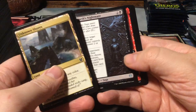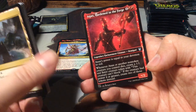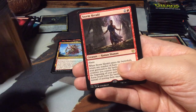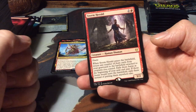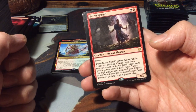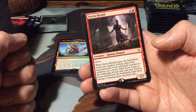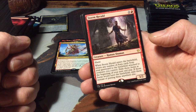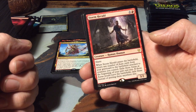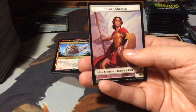Impending Doom. Another Elspeth's Nightmare. A Constellation Anax, Hardened in the Forge. And as a rare, Storm Herald - a 3-mana 3/2 haste. When it enters the battlefield, return any number of Aura cards from your graveyard to the battlefield attached to creatures you control. Exile those Auras at the beginning of your next end step. If those Auras would leave the battlefield, exile them instead of putting them anywhere else. And another Forest.